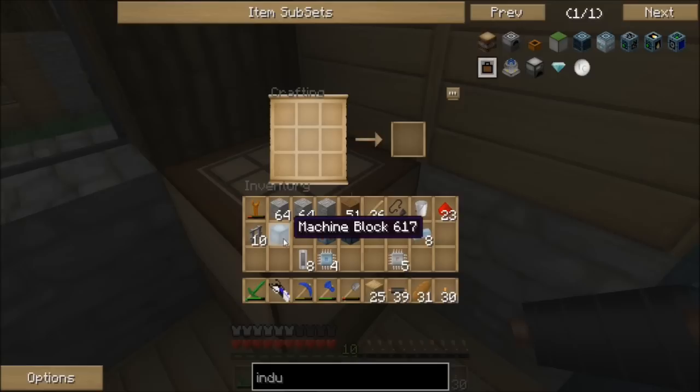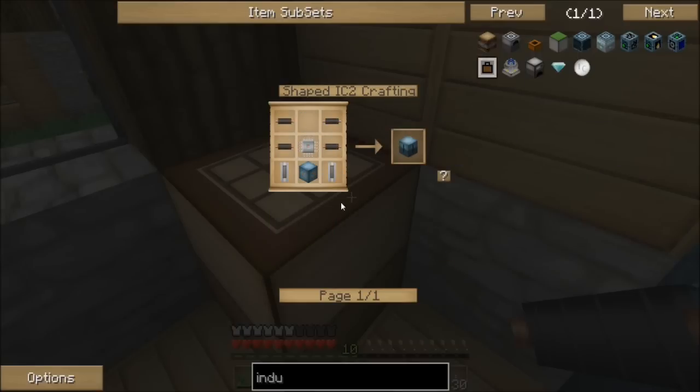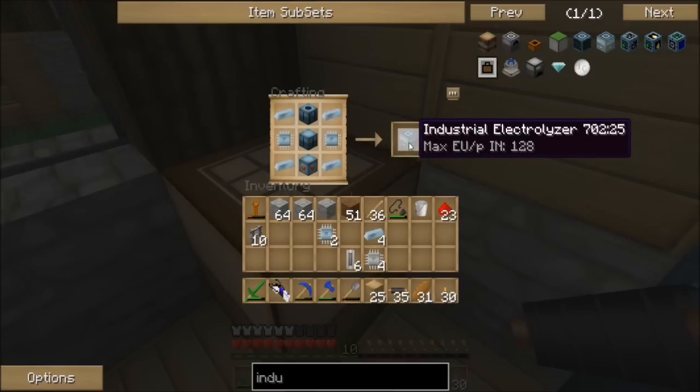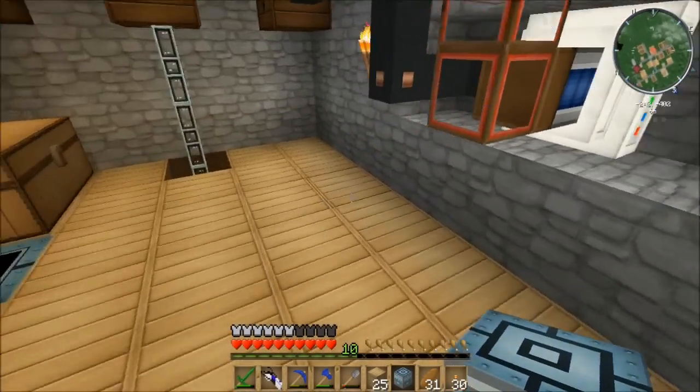The last bit is just a plain old electrolyzer, which uses empty cells, a circuit, and copper wire. It requires advanced circuits and four refined iron around it. And yes, that did say 128 in, so that is definitely where we're going to go with for this particular machine.